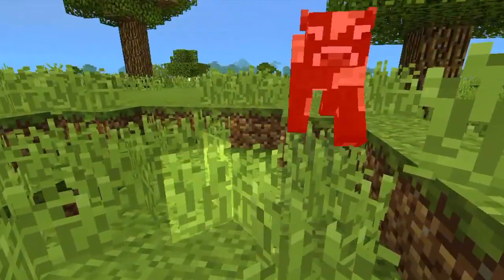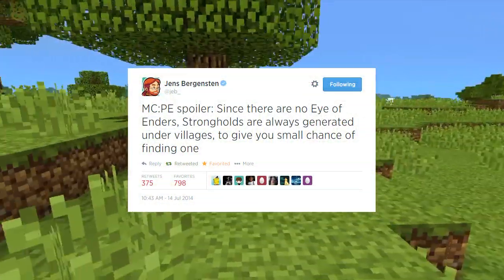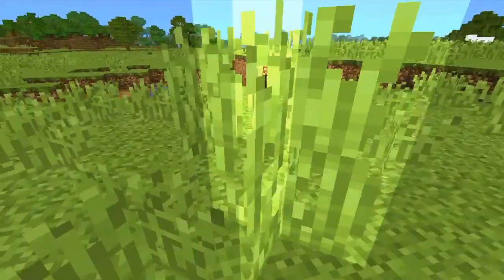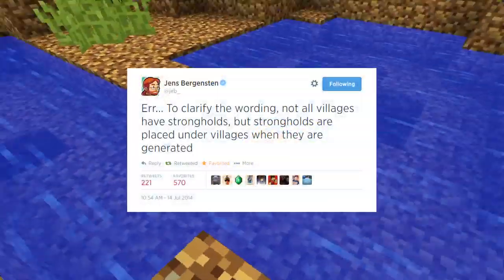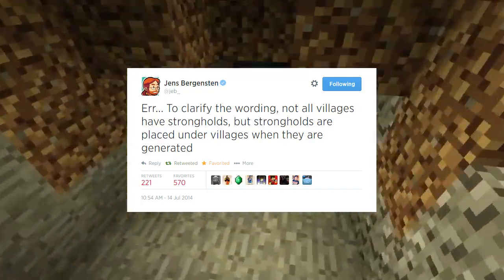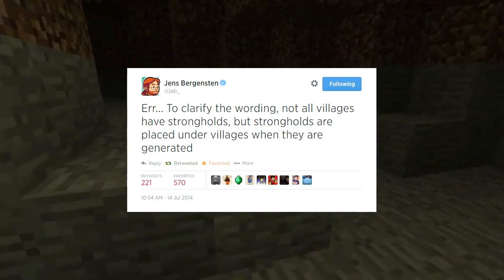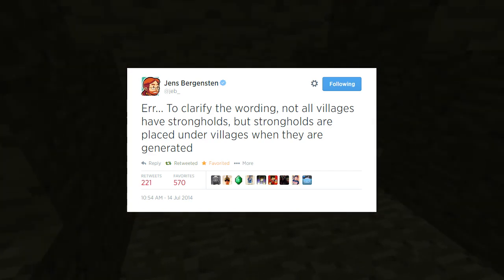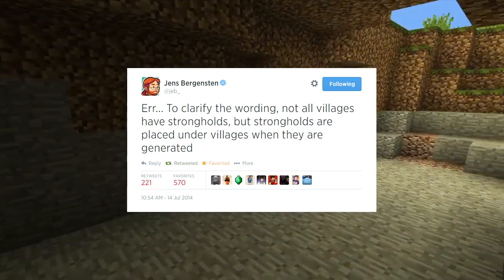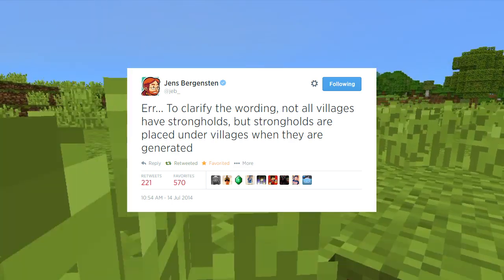In 0.9.1 and beyond this bug won't work anymore, but here's the biggest tip I can give. The tweet is coming up on screen now: under villages, strongholds sometimes spawn. To clarify — strongholds are not always under villages, but villages are 100% always over strongholds. So if you find a village, look under it — there might be a stronghold there. Always explore under villages.